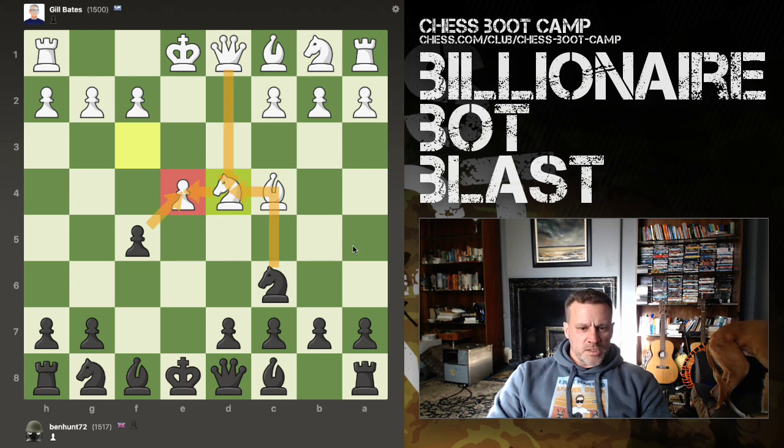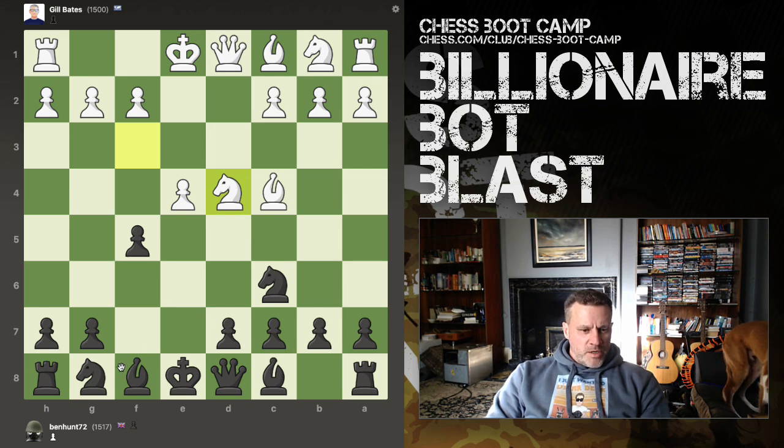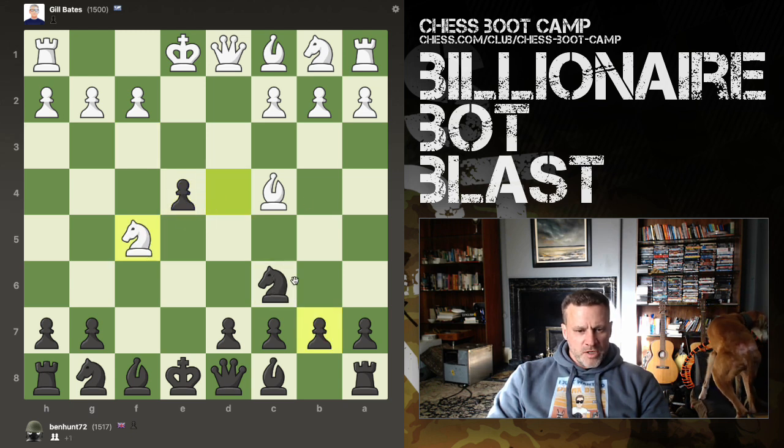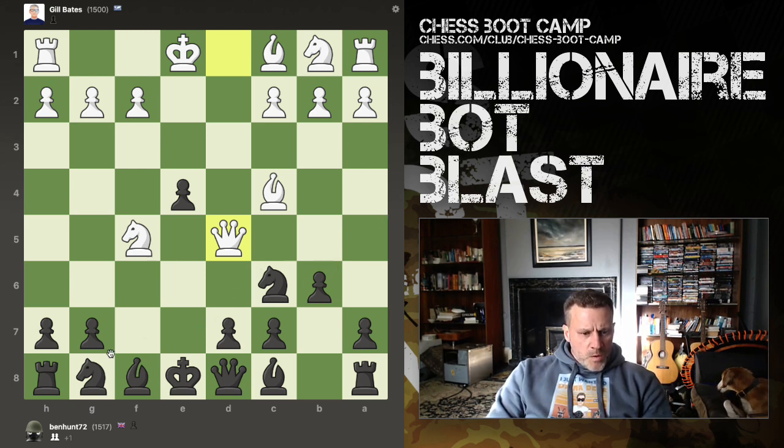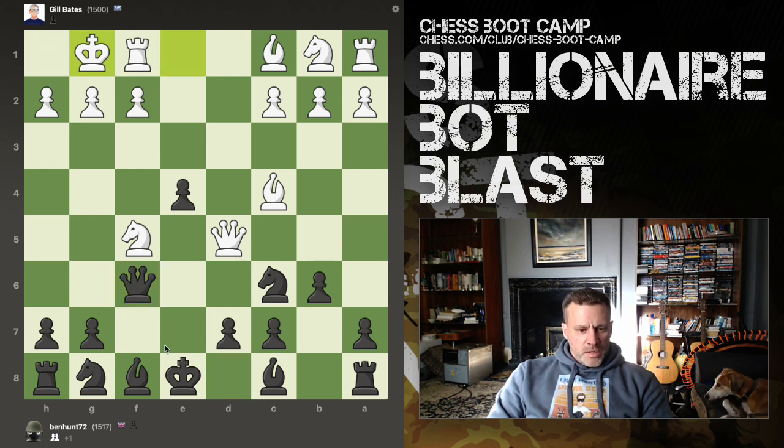Otherwise I'd allow him to take. I think I'll just take the pawn — if it takes, I'll recapture with the bishop. That was a mouse slip. The threat is this, the counter is this. I've got knight e7 — knight ge7 hits the queen. But that pawn is vulnerable. Playing at 1,500 level — this is my bread and butter. That knight's pinned because of the rook.